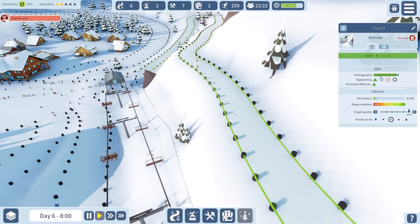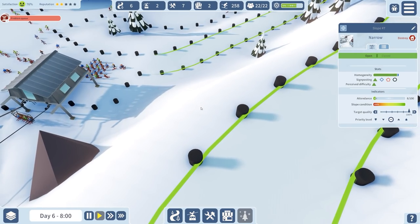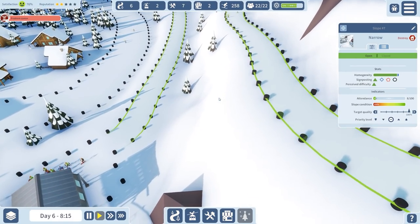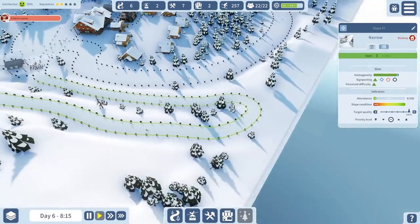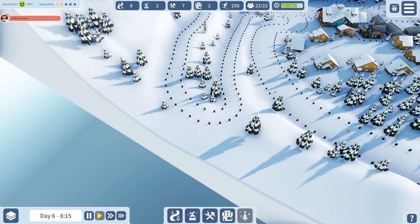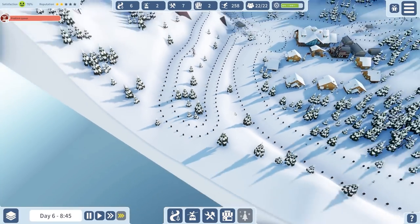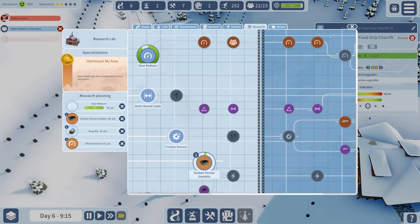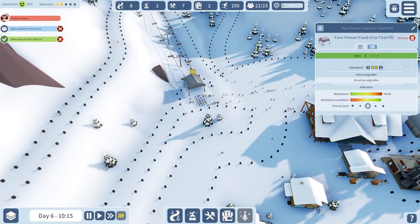This slope is 95% perceived difficulty as green. It's not really fail-safe, it's fail-deadly - you'll end up where you're supposed to end up at this bit, but I don't think all of you will. Some will end up over here and down in here. There's going to be an accident at the blue bit location. Research for the gear reducer will be done shortly and that will increase our speed, and increase wear and tear - but I care not about the wear and tear.